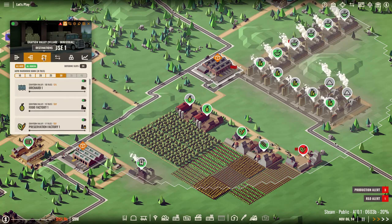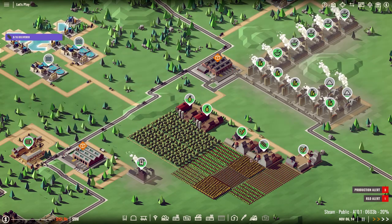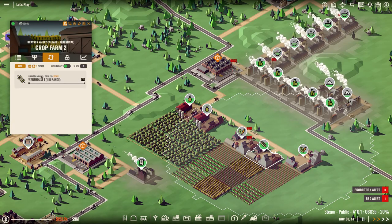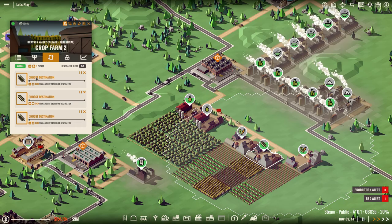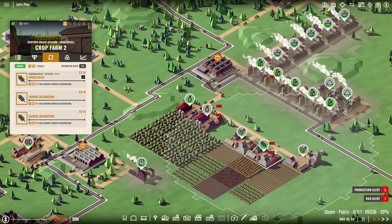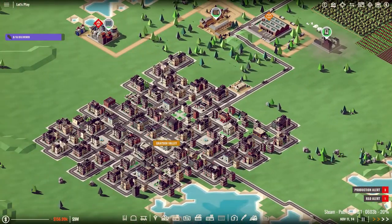I didn't mess it up — okay, perfect. I want you to go directly — manual choose destination. I want you to go to the contracts. There we go, so that will now go directly to the contract instead.